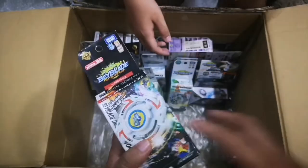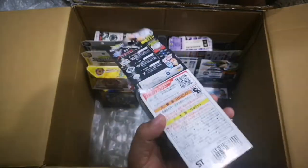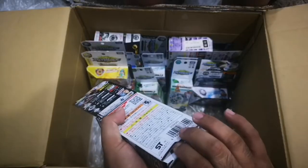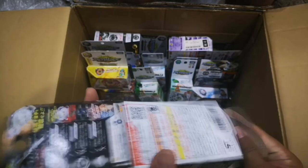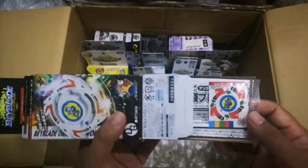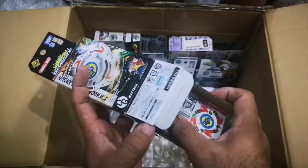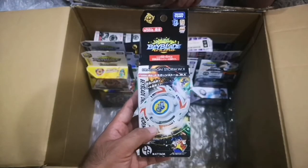Let's check inside — carefully. Oh, the stickers look so cool! The original color of Dragoon Storm — it's all white with stickers that give the layers their color. Nice!